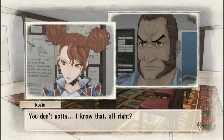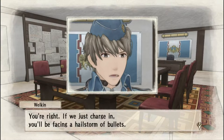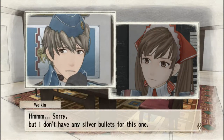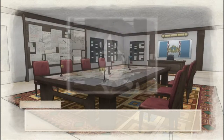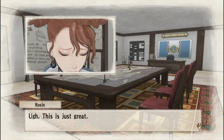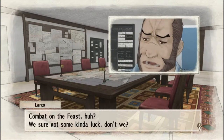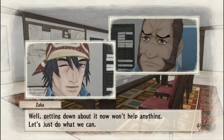Rosie pushes back, and someone asks Welkin for another crazy plan. Welkin says he doesn't have any silver bullets — what they need is some way to blind the enemy while they advance. Largo points out that tomorrow is the Feast of All Spirits. Rosie notes their luck, but Welkin says getting down about it won't help — let's just do what we can.